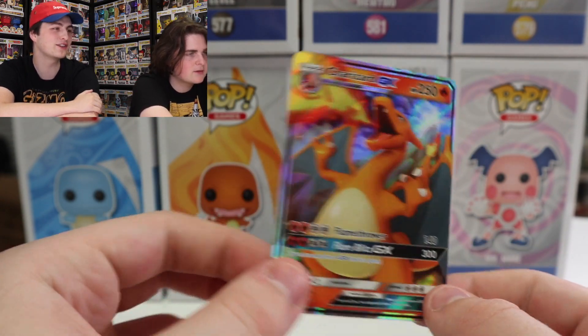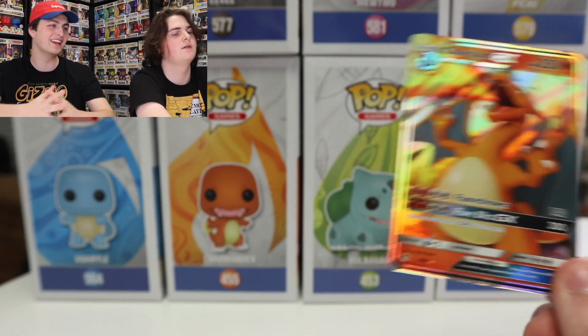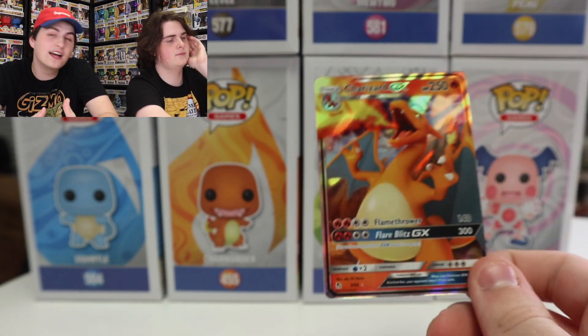Before we get out of here, let's recap. We got Reverse Holo Water Energy, Reverse Holo Leaf Energy, Reverse Holo Caterpie, Reverse Holo Electrode, Misty's Water Command which is a holo — a really nice card — Mr. Mime Regular Rare, Jolteon Regular Rare, and the Charizard GX. That one was a bit of a bait — we both saw Charizard and got excited, but it turned out to be the GX, which is still a really cool card. Hope you guys enjoyed this Pokemon one. If you'd like to see more Pokemon stuff, I probably have about seven more videos ready to go. Let us know in the comments below, and this has been another episode of Top Ops. Thanks for watching, see you guys next time!